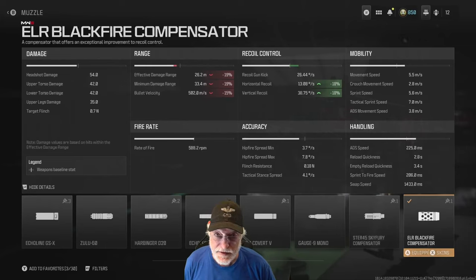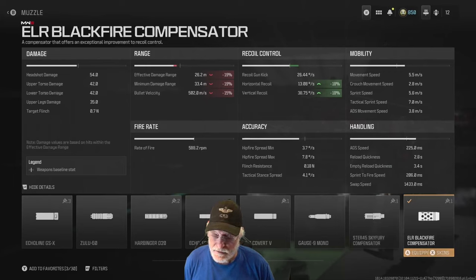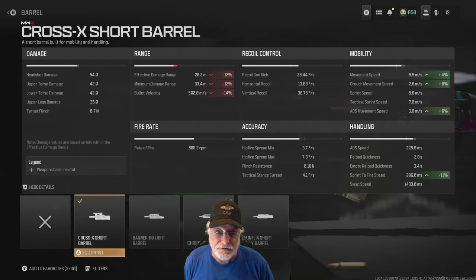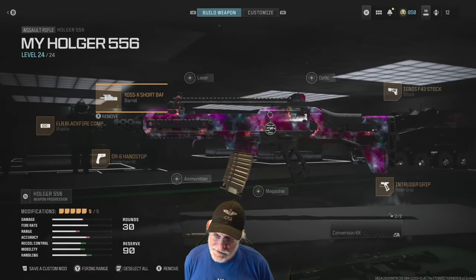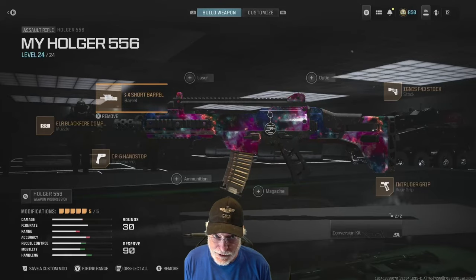The ELR Backfire compensator helps get that composite recoil down to 13.08 degrees per second horizontal and 38.75 vertical — that's an 18% improvement for the cost of a 19% damage range reduction. But look at it: 26.2 meters maximum damage range. That is far out there, especially in the maps we're going to be playing. Minimum damage range 33.4 meters. The Cross-X short barrel follows the same trend. There are four things I tuned for: range, ADS movement speed, ADS speed, and sprint-to-fire speed. We gave up a little on range but the range is still outstanding. What we've done is made a monster in ADS movement speed, ADS speed, and sprint-to-fire speed.